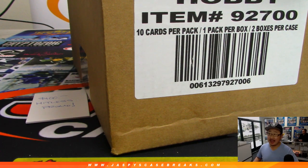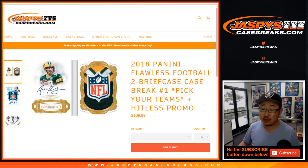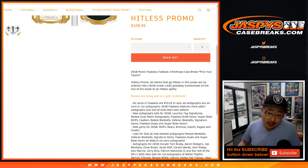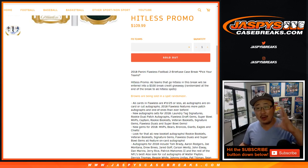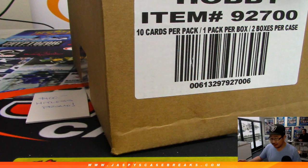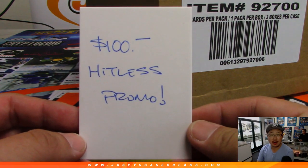Happy Friday everybody, Joe for Jasby's CaseBreaks.com coming at you with 2018 Panini Flawless Football. It's a two briefcase break, pick your team number one. We also have a hit list promo - if you don't get a hit, we take all the teams that go hit list in the break, randomize those names, and name on top gets a hundred dollars of break credit. A little extra incentive, a little consolation prize if you don't hit.